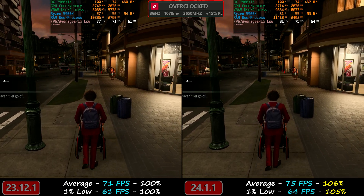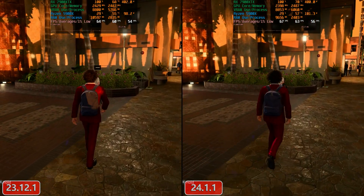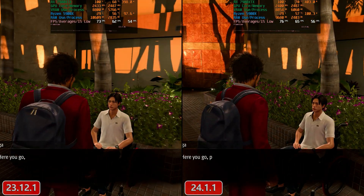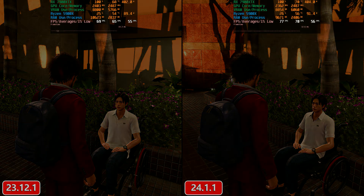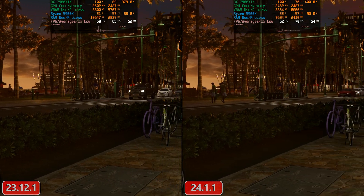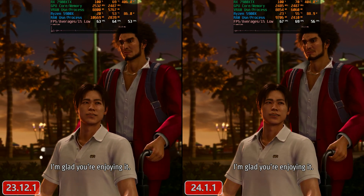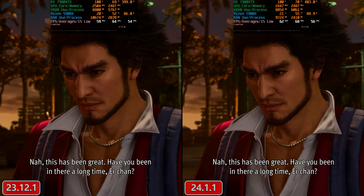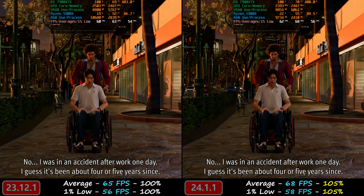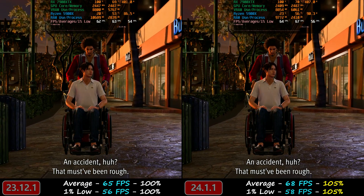Now let's take a look at the default GPU profile on both drivers. We're running the game at the same exact settings, but this time without any overclock — just my Sapphire Nitro Plus's factory profile, which is a bit higher than the AMD reference, but that's besides the point. If we look at the clocks, we see essentially the same type of behavior: around 40 to 100 megahertz lower than on the old driver. So the new driver doesn't boost as much, however we are seeing that same performance gain from the new driver optimizations — around five percent on the averages and five percent on the one percent lows.